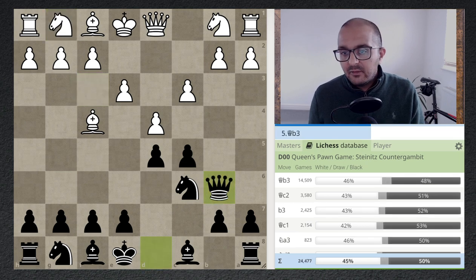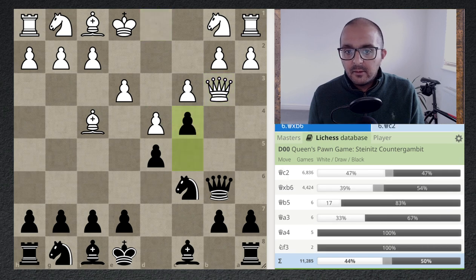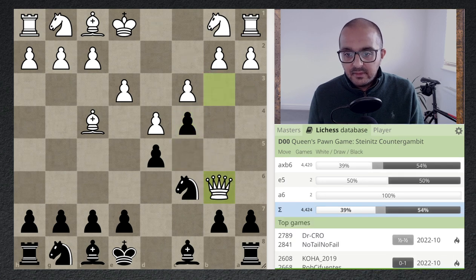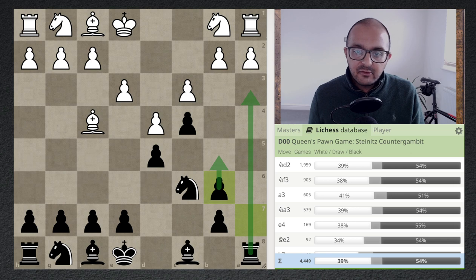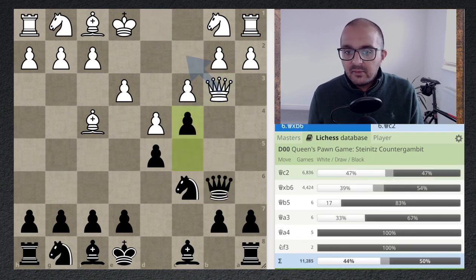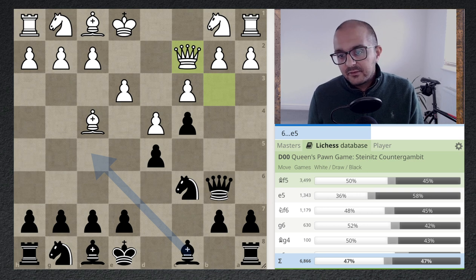In the Lichess database, most people respond with queen b3 — and here's where it gets really fun for black. I like the move c4. The engines are fine with it; it might even be the top move. c4 has a positional feel and lays some traps. What c4 does is say this bishop can never now go to d3 and hit the h7 pawn, so the bishop has to go to e2 — or if white wants to waste time, g2. If white takes on c4, we play b5, connect the pawns, activate the rook, and the engine favors black.